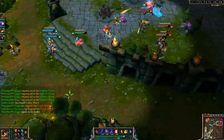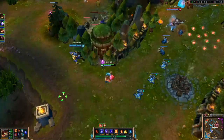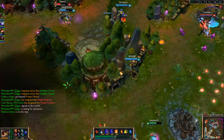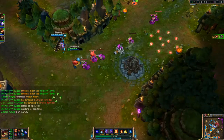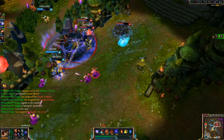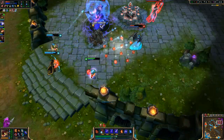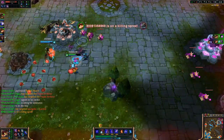Rengar is right there — he tries to go in, I W him away. I throw down an E, and Rengar goes in for Teemo but the poison is too much for him. He goes down. Then here comes Nidalee — Warwick ults Nidalee, getting him the kill. Taking care of the minions, and then I ult in. Doesn't kill anyone but gets him down. I Q, then I try to W myself forward but it's not going to be enough. I Q Morgana for the kill, and then Teemo poison takes care of Nasus. That is a GG right there.